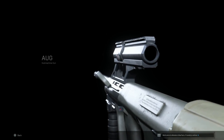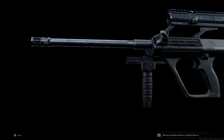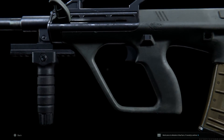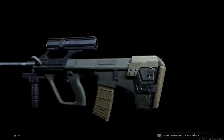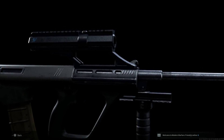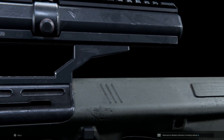Hey guys, Buffner Gaming here bringing you back another video. Today we're jumping back into the weapon conversion series and covering the STG 77 or the AUG A1. In this video we're going to be taking the SMG variant of the AUG in Call of Duty Modern Warfare and transforming it into the assault rifle variant known as the STG 77, developed by the Austrian army, also known as the AUG A1.